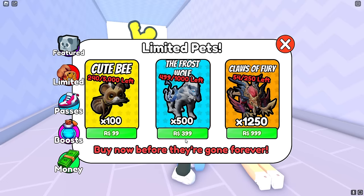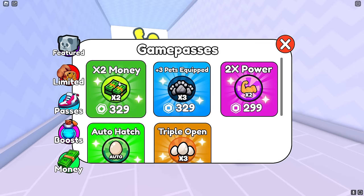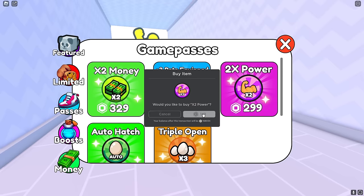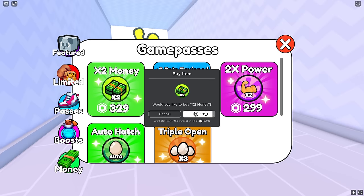I see the shop and there are some really awesome limited edition pets! There are game passes too — two times money and two times power. I'm definitely getting two times power because we're barely getting any from push-ups. I bought that, and I'll also get double money so I can get a lot of cash.